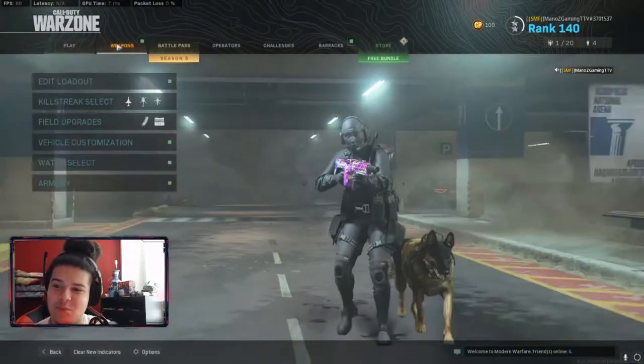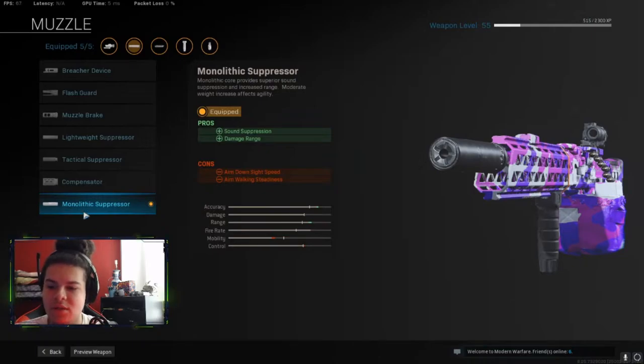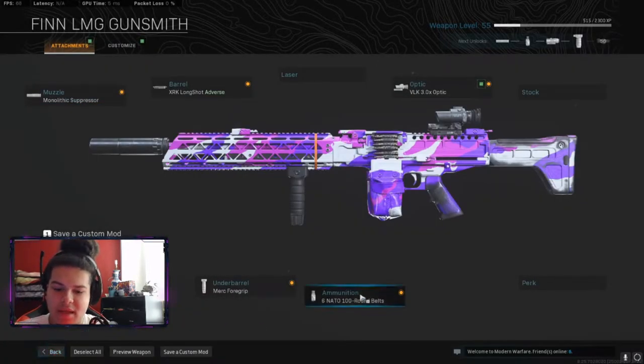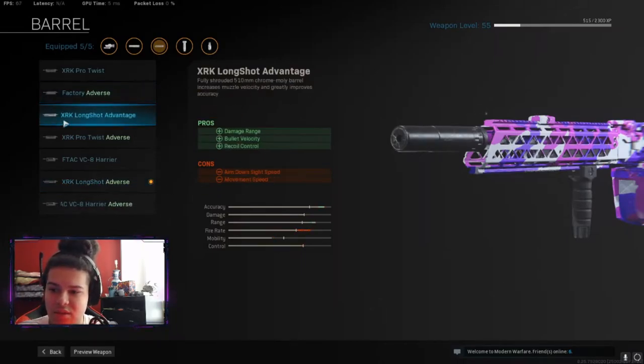Okay guys, so here's the class setup. There are a lot of different things you can try with this gun, but I tested everything last night in a custom match and decided what I wanted for Warzone. I'm rocking the Monolithic Suppressor — it gives you sound suppression and damage at range. I also used the XRK Long Shot Adverse barrel instead of the XRK Long Shot Advantage, because this one gives you recoil control, bullet velocity, and damage at range.